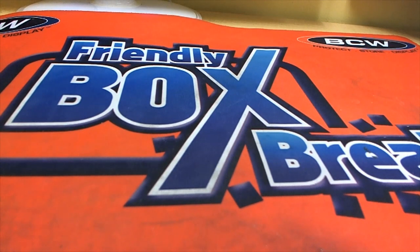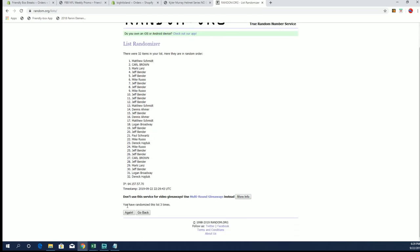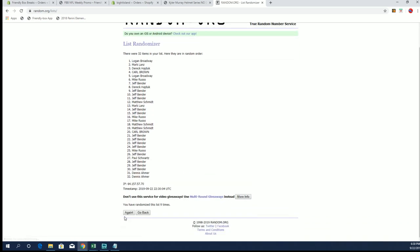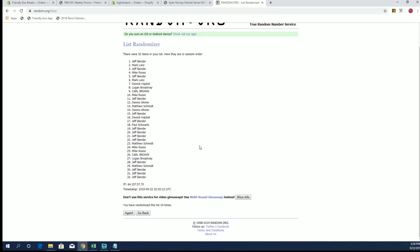All right guys, the first random is going to be for island, and the second will be for the Murray. Usually like one metal, one frame, one auto, one patch. All right, this is for island — and island is Michael R. Okay so Mike R, you'll get island. And then this is for Murray — this is for a chance at the Murray full-size speed autograph helmet. Okay, wow — Jeff B. I think Jeff's got three spots on that now.